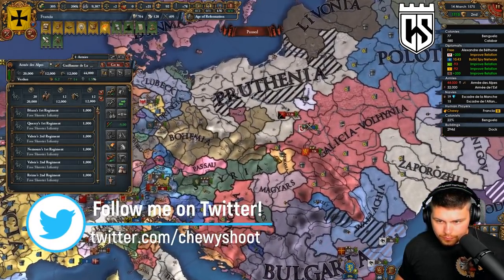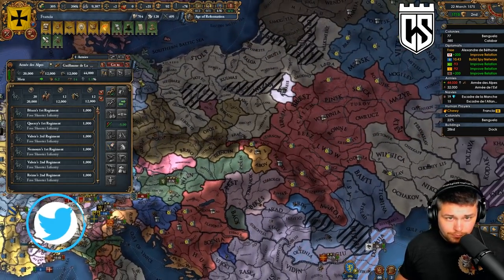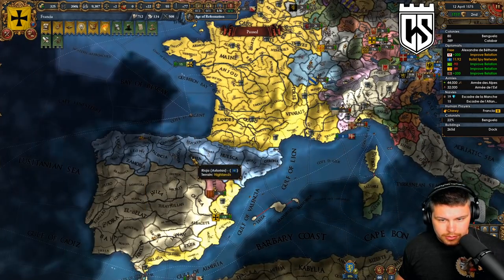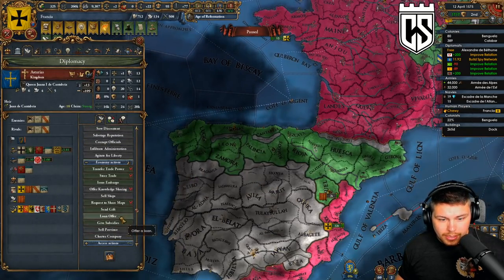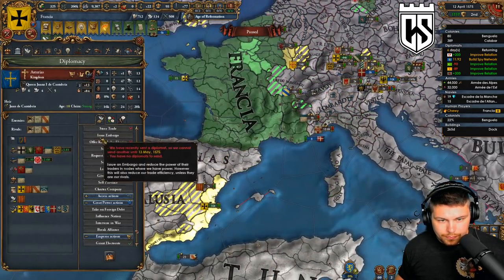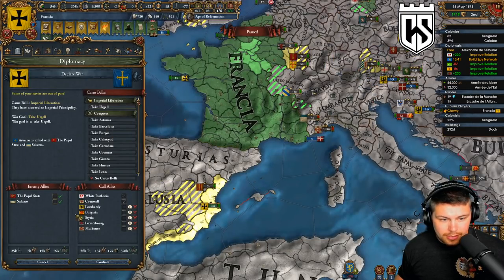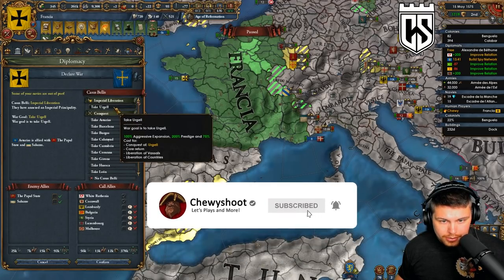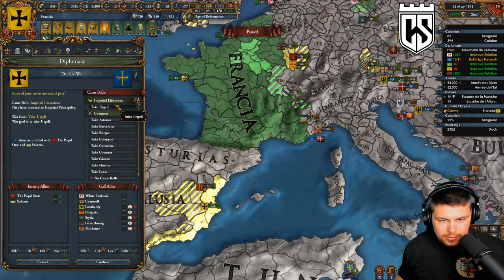I'm gonna head on over here - he's got a fort right there so let's head on over. Asturias has some unlawful territories. Does he have any tags I could release? Galicia - oh yeah he does, and they'd all be HRE princes, so this is perfect. He's allied to the Papal State, don't really like that, but this is definitely a good opportunity. We need Imperial Liberation - not Imperial Ban, but that's okay.